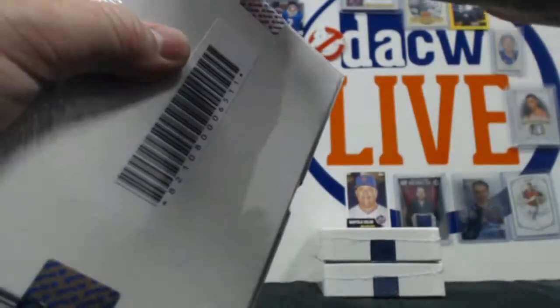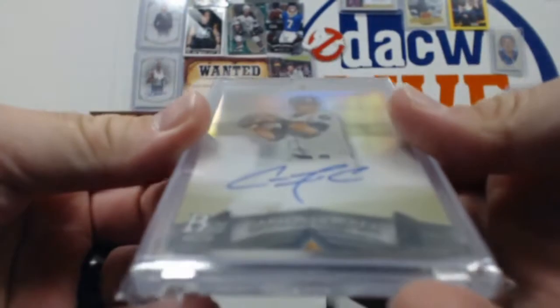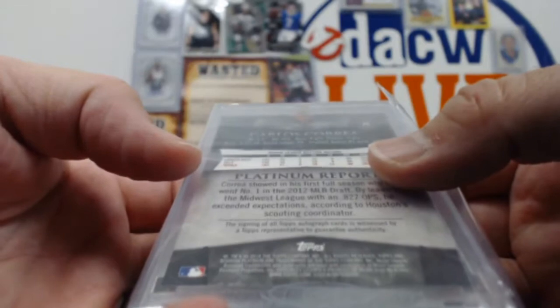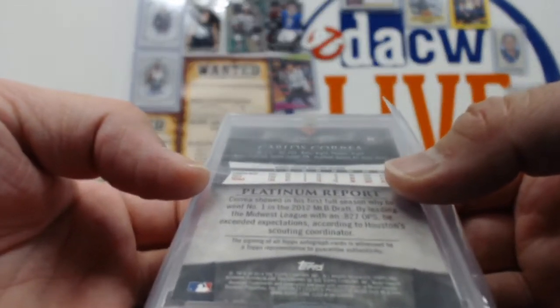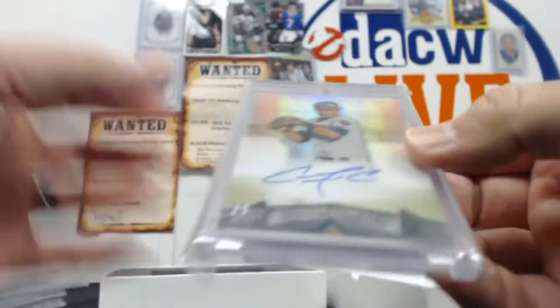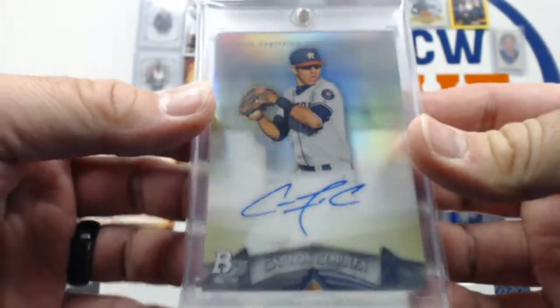35. Jonathan Linton special coming up. Carlos Correa — that is on-card, and that is from 2014. Donruss Platinum — or Bowman, actually. Bowman Platinum. I said Donruss, it's not Donruss. It is Bowman Platinum. 48 of 100.